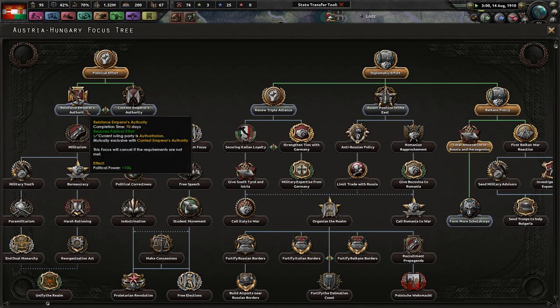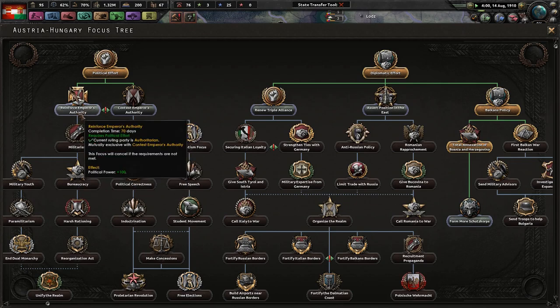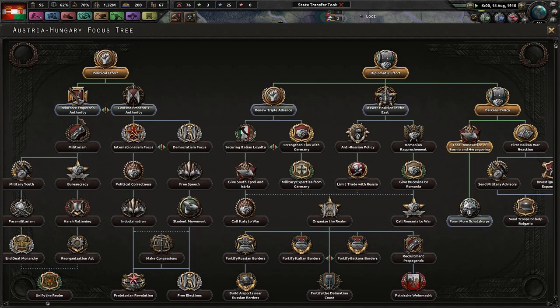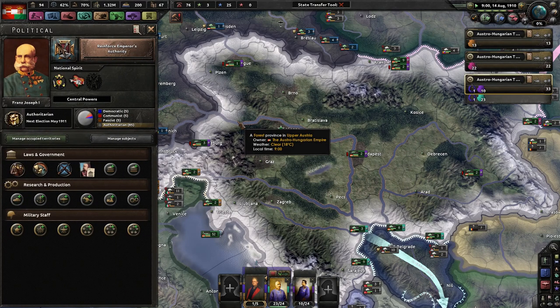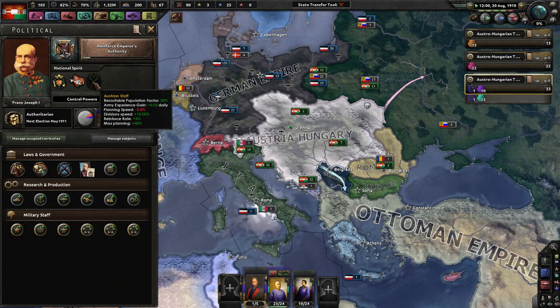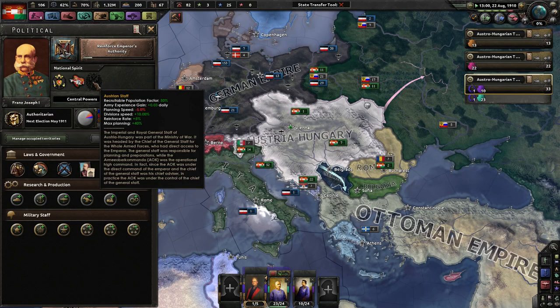More political effort. Obviously we're going to reinforce the Emperor's authority. Effective partisans, can send volunteer forces — that'll be really good. Let's do that before any sort of Balkan War kicks off. These national spirits make me feel like I'm a little overpowered, but we'll see what happens. I'm not the greatest player for this.